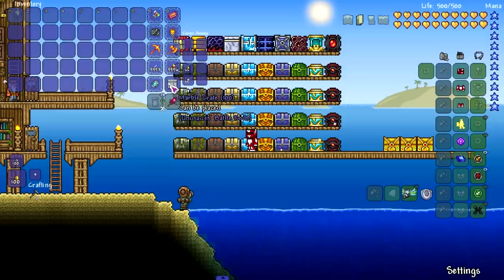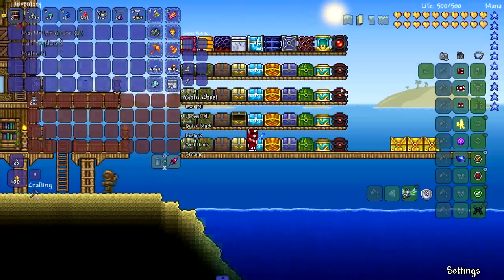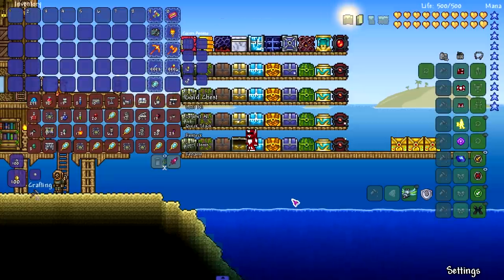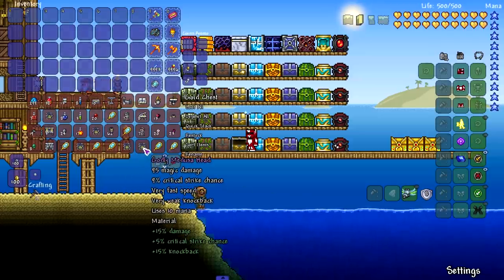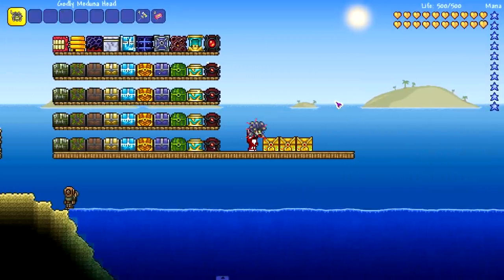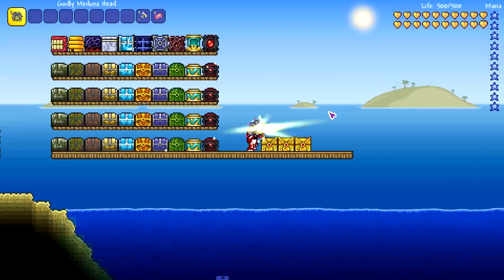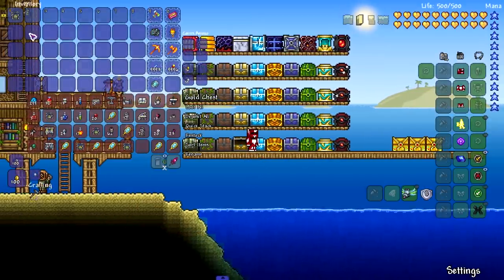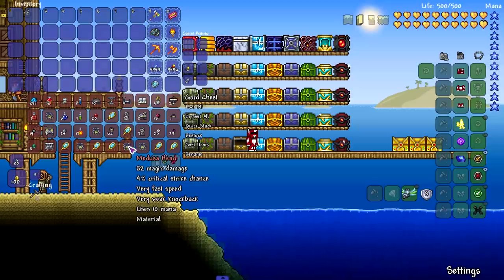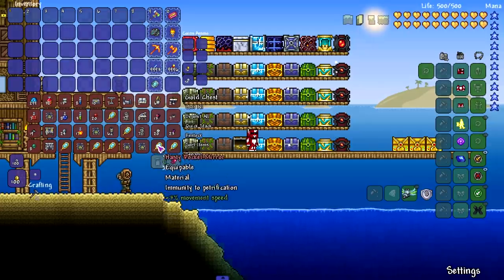Marble crate — same thing, I assumed it would give furniture, and my assumption was right. But it also gave us one of my favorite weapons — Medusa's Head. Remember when Medusa's Head was a pre-hard mode weapon? It's so cool and unique. The idea of ripping Medusa's head off and using it as a weapon — it's really good for wave clearing. The marble crate is pretty worth it for that weapon alone if you're a mage. There's also the Pocket Mirror, which gives you immunity to petrification.